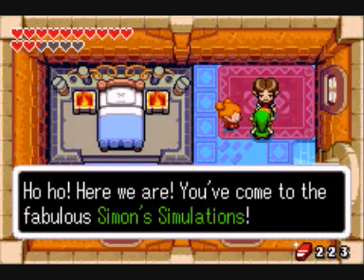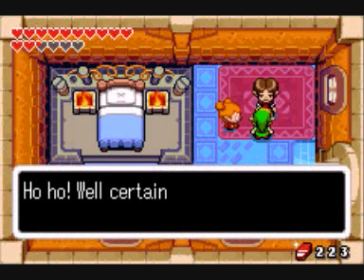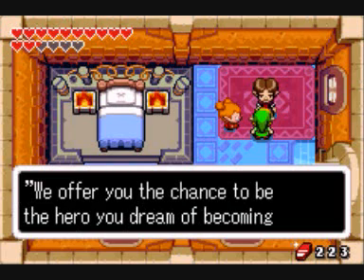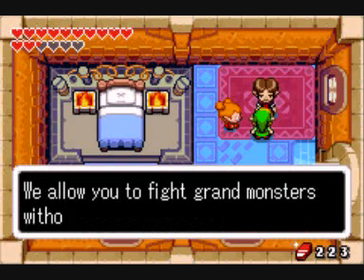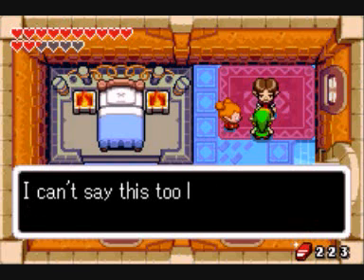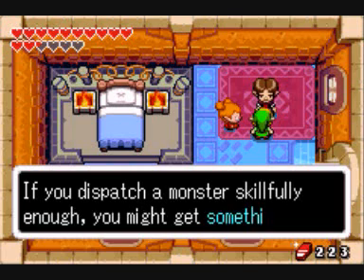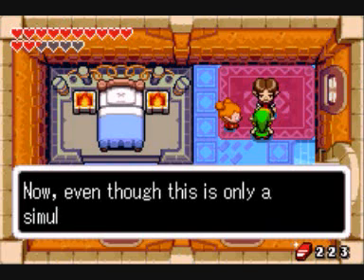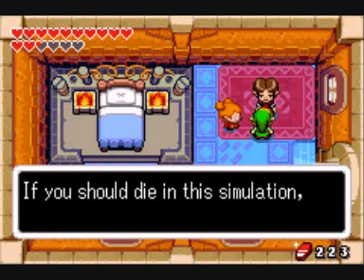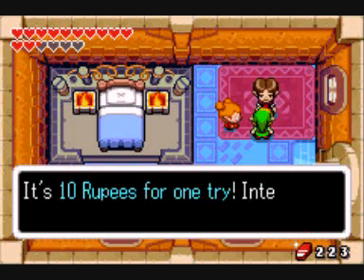You've come to the fabulous Simon Simulations. Would you like to hear about us? We offer you the chance to be the hero you dream of becoming. We allow you to fight grand monsters without any danger. This is our unique service. I can't say this too loudly, but if you dispatch a monster skillfully enough, you might get something nice. Even though this is only a simulation, it is still not for the faint of heart. If you should die in this simulation — well, it's never happened. It's ten rupees for one try. Interested?